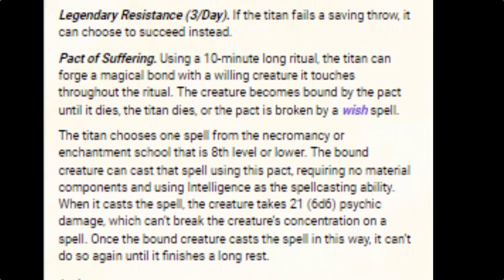It has the Pact of Suffering ability. Using a 10-minute long ritual, the titan can forge a magical bond with a willing creature it touches throughout the ritual. The creature becomes bound by the pact until it dies, the titan dies, or the pact is broken by a wish spell. There is no longer a way to just break the curse like there was with the Daemogoth — you could use remove curse to end that pact. Now you need a wish spell, or you need to kill the titan. Those are your two options. Or die.